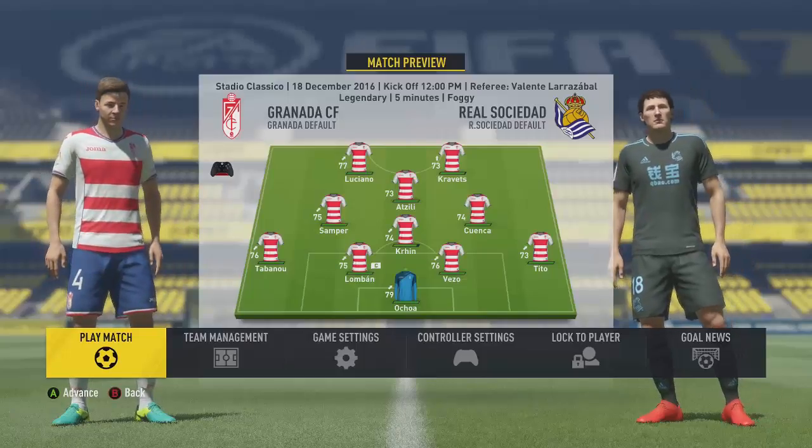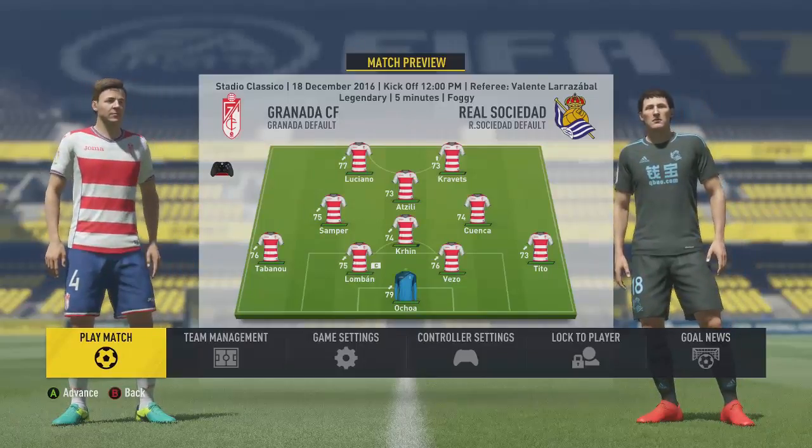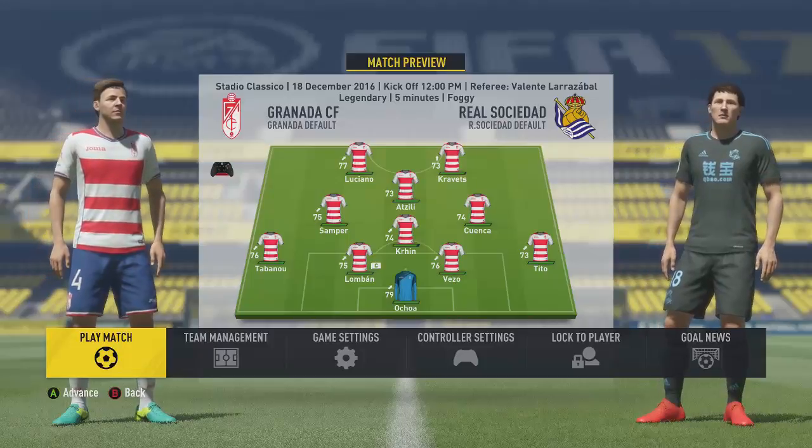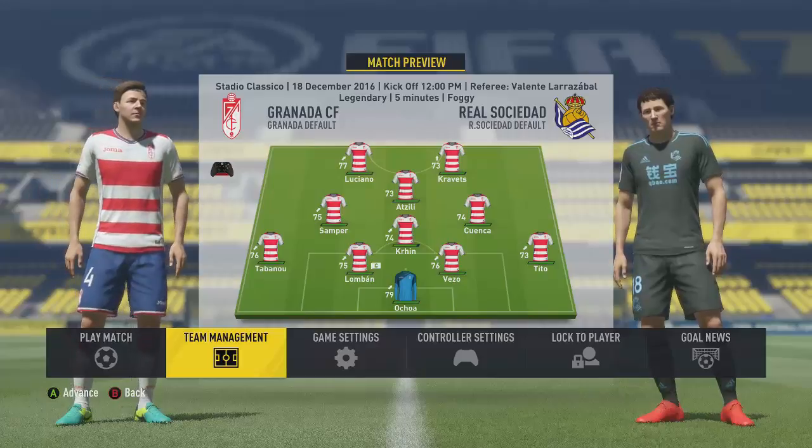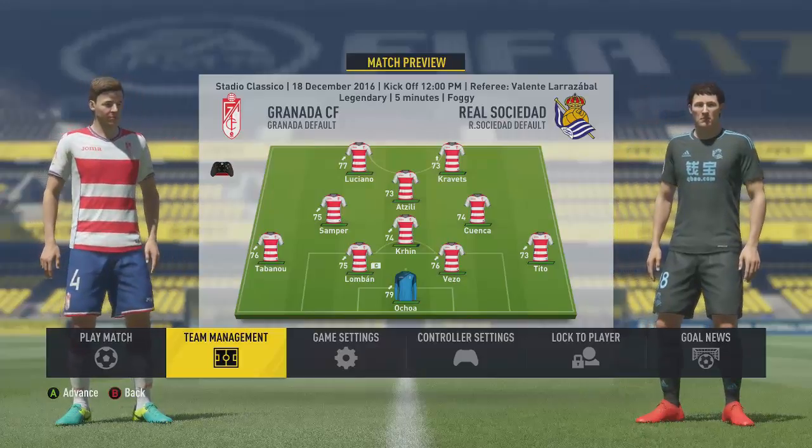Game number two then. We take on Real Sociedad at home. Legendary difficulty, foggy conditions. Changes are Adzili and Cuenca coming in for Pereira and Ciccielo Gonzalez.